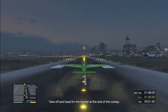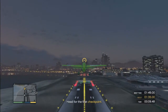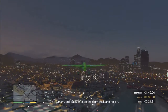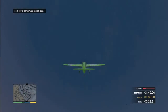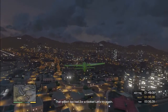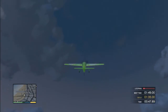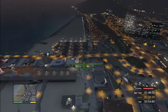Take off and head for the marker at the end of the runway - some pilots find these moves particularly tricky. Loops are simple as hell. Always make sure your plane is straightened out before attempting an inside loop. Perform an inside loop. Clean and steady. Here we go - looping. Doing the loop. Level it out. Simple.